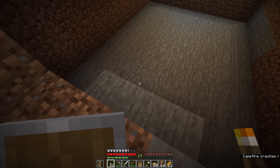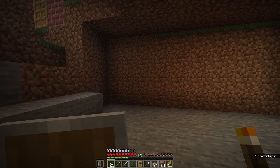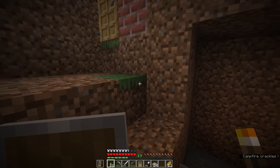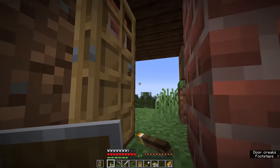Here we go — this is the basement for our house. Despite how dark it looks in the corners, a single torch on the opposite wall will light up a room that is nine by seven and four blocks deep. I've also got myself a ton of dirt now and a little bit of extra stone. The next step is to install some chests in here so we can actually put some of this stuff away.